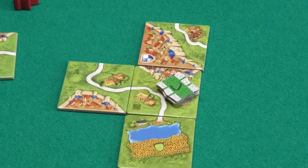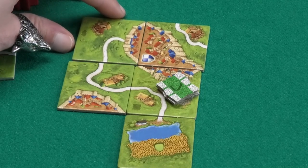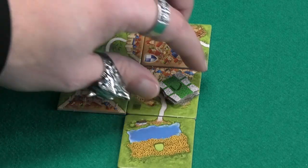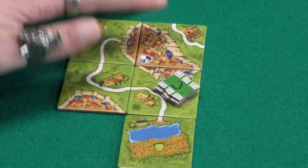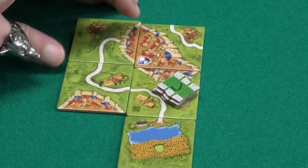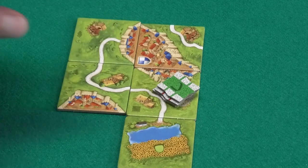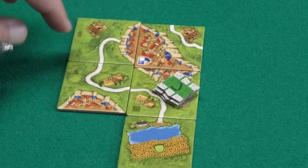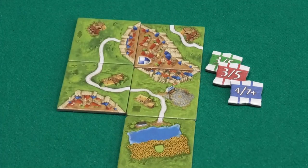It may be possible that one tile completes both a city and a road that have betting chips on them. In that case the player who closes the project gets to choose if we are going to count for the city or for the road, and they are not allowed to check the chips first. Right away you have to declare whether we are counting for the city or for the road. Then we will check to see who is the winner.